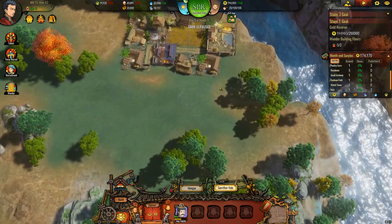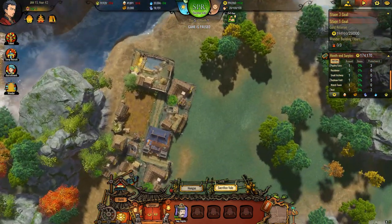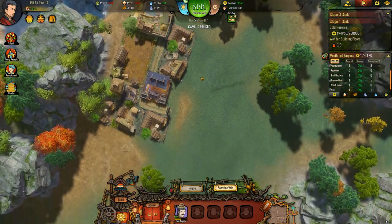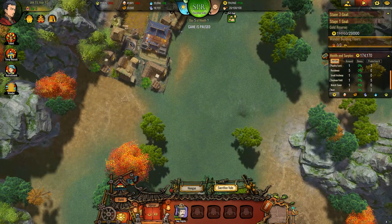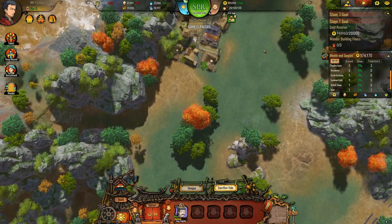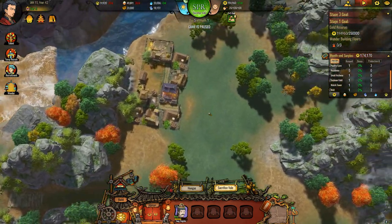Here is our tiny little town that starts off. Look at it — it's so cute. But yeah, what is our first goal? We need a gold reserve of 250 and a wonder building floors of three. First things first, we...